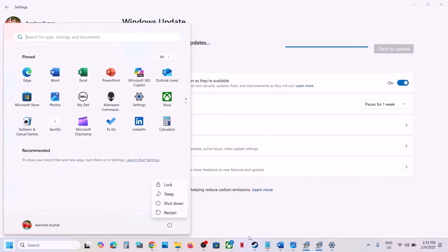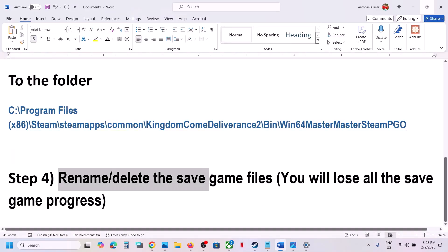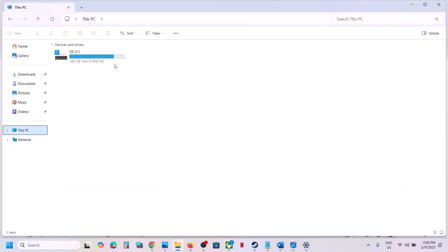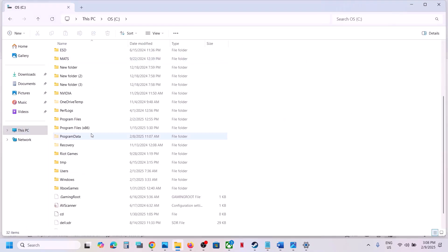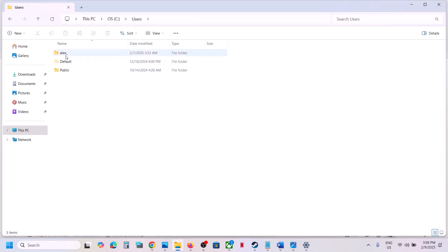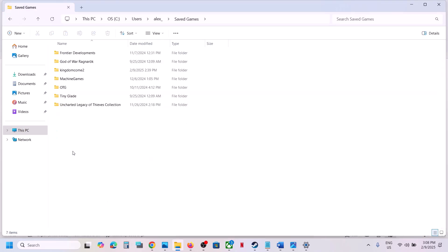The next step is to rename or delete the save game files. Note that when you do this, you will lose all your game progress and have to start from scratch. If you agree, open File Explorer, go to This PC, open the C drive, open the Users folder, then open your username folder. Scroll down and open the Saved Games folder.